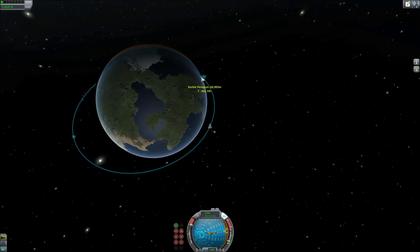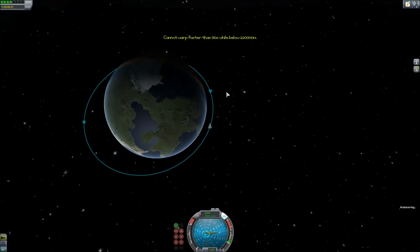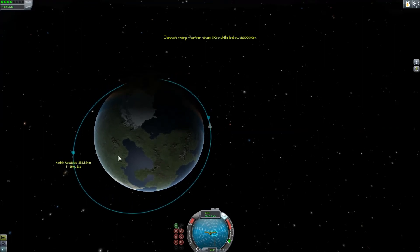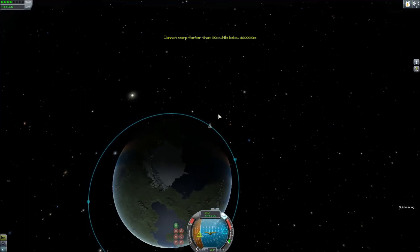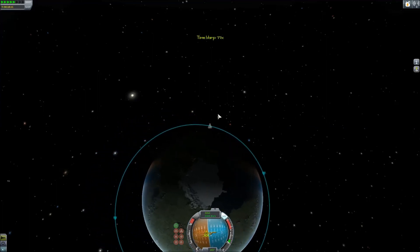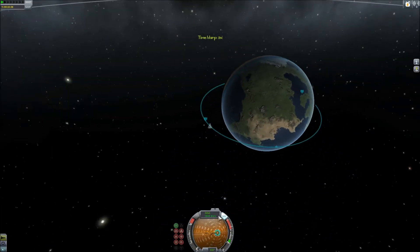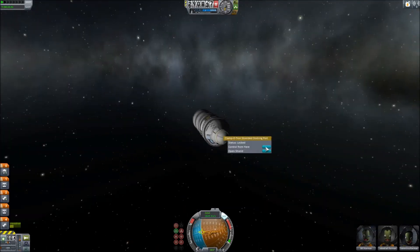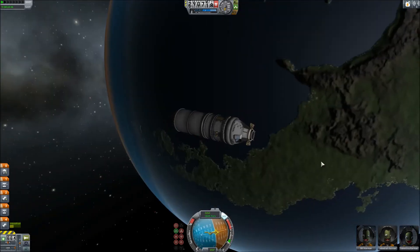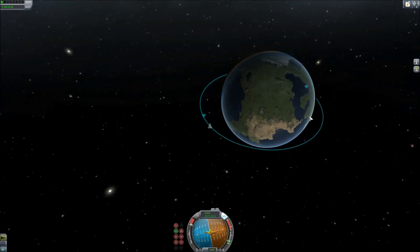I'll probably be starting with a low Kerbin orbit space station, moving on to lunar and Minmus space stations eventually. I will be advancing the design of the CTV-4, and eventually I'm planning to add a second docking port so that it can go on interplanetary missions. One of my longer-term goals is to harness the Dres droids — asteroids that spawn in orbit around Dres, which are new in 1.0 — to create orbital fuel bases around Dres, along with surface bases with refineries. It will serve as a stepping stone to go to the outer planets Elu and Jool. There's just a lot to do now and I'm very glad this update came out.